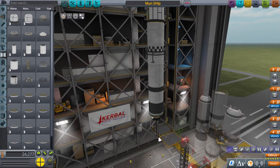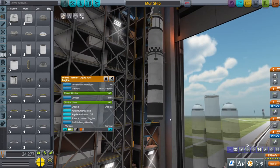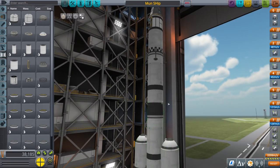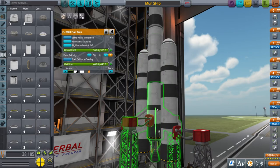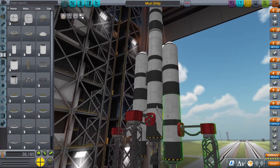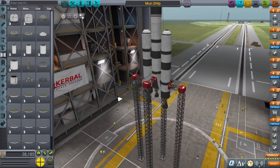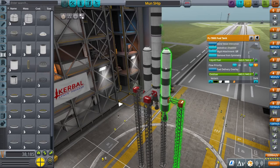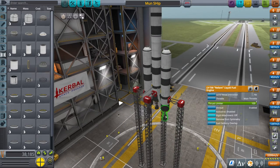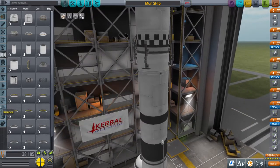Underneath you're going to want the full-size FL-T800 fuel tank with a Terrier engine underneath, then a decoupler. And then you're going to stack two FL-T800 fuel tanks on top of each other with a Swivel engine underneath that. You want the Swivel engine in the middle because it's got a gimbal and vector range, so it allows you to have a lot more control. On the outside radially you're going to have two radial decouplers — a clone of the stack in the middle: two FL-T800s with Reliant engines on the outside.